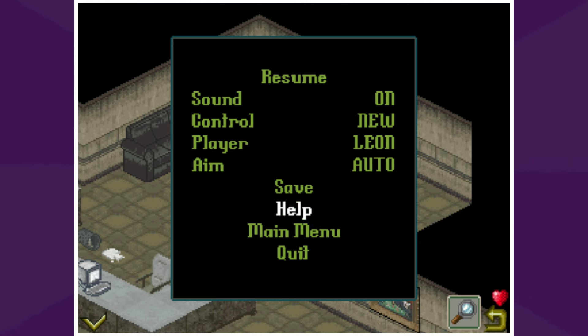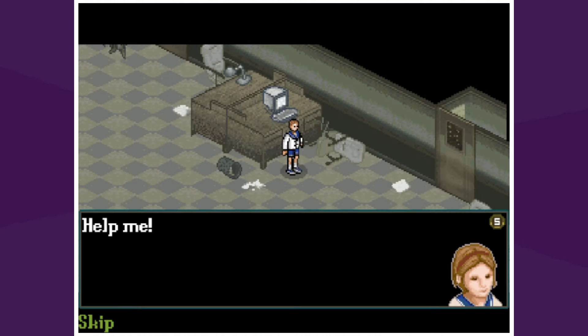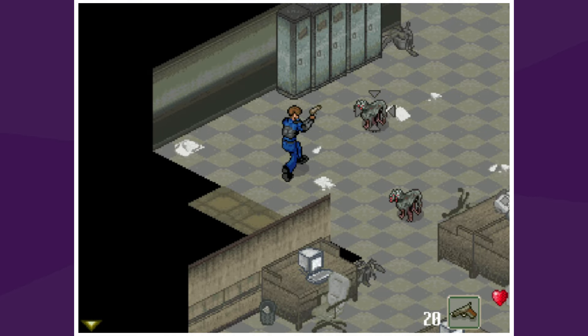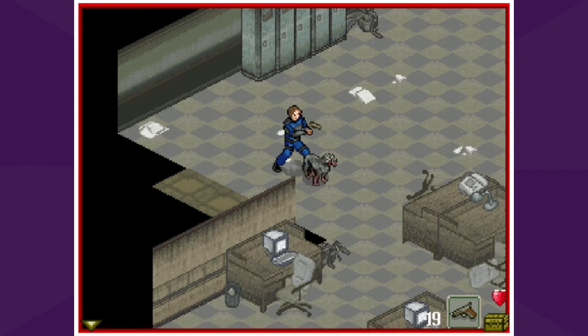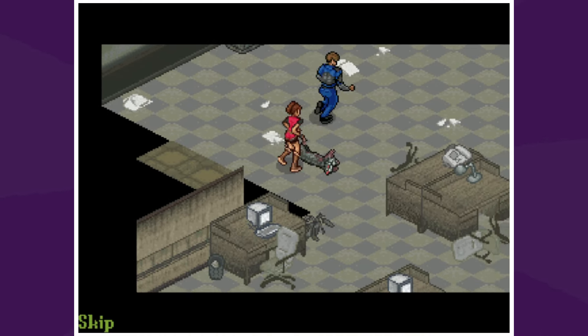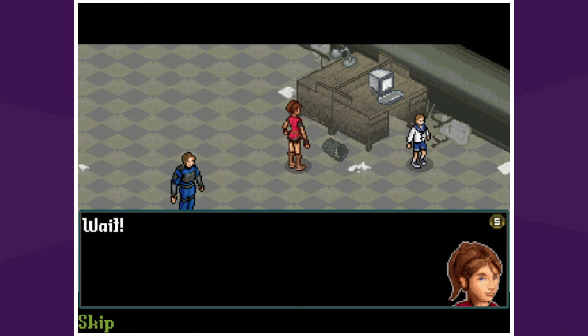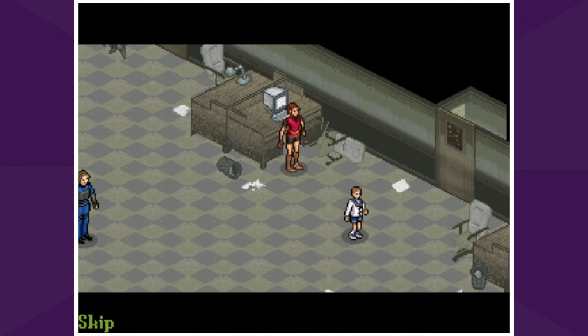Resume — okay, so this is the girl. There are dogs! Two-headed dogs — those are real scary in the first game. Wait — hey, little girl, wait! No, we're just going to let her go.